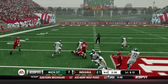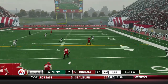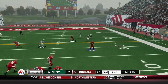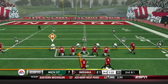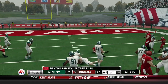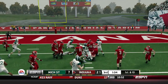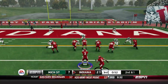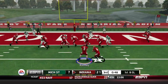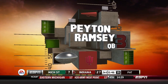Devontae Williams drags a couple guys for a 9-yard carry compared to what would have been like a 3-yard carry with Mike Majette — he's dragging guys and getting through holes. Ramsey finds Hale on the curl route, then finds sophomore Sear Mack. On second and one, another read option, and he's showing he can hold on to the ball and take some hits. On this read option it's unstoppable — I can give an inside zone to Devontae Williams, get him up in the holes. They don't know if it's a read option or an inside zone. Just like that, Ramsey gets in for his second rushing touchdown of the game.